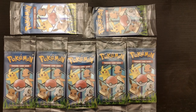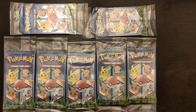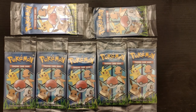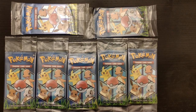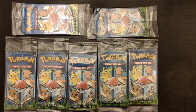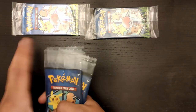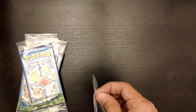Alright, so these are all the packs that we have for today. As I said, we have a total of seven, so we'll start just opening them, and hopefully we'll get the five foil cards that we're looking for. The foil card has a holographic pattern that is different from the regular holographic patterns that come in regular booster packs. That's what makes them collectible, because that foil holographic pattern cannot be seen in other cards that come out in the regular packs. So we're very excited about this. Let's just get started.